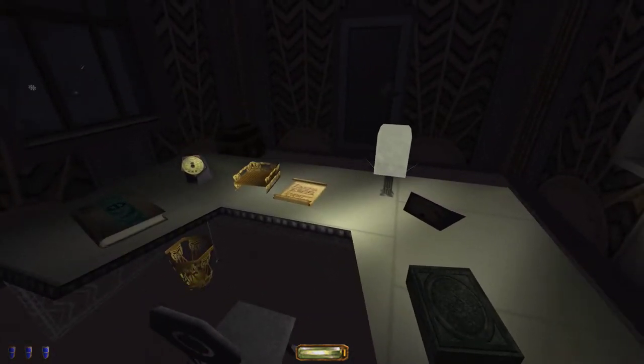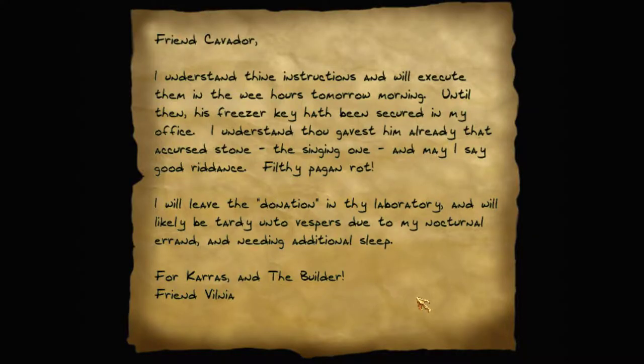We have a note. 'Friend Cavador, I understand thine instructions and will execute them in the wee hours tomorrow morning. Until then, his freezer key hath been secured in my office. I understand thou gavest him already that accursed stone, the singing one. And may I say good riddance, filthy pagan rot. I will leave the donation in thy laboratory and will likely be tardy unto Vespers due to my nocturnal errand and needing additional sleep. For Karras and the builder, friend Vilniar.'